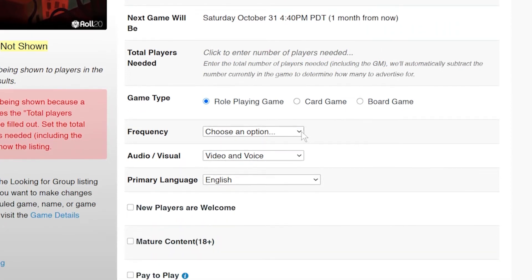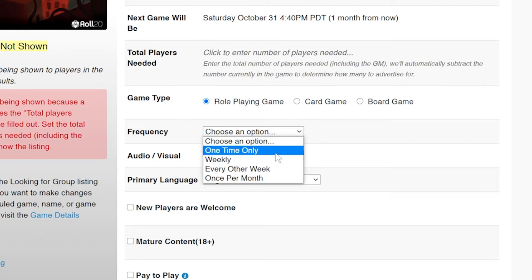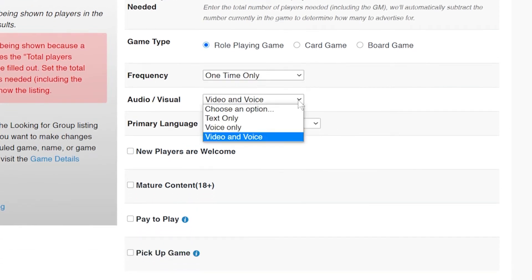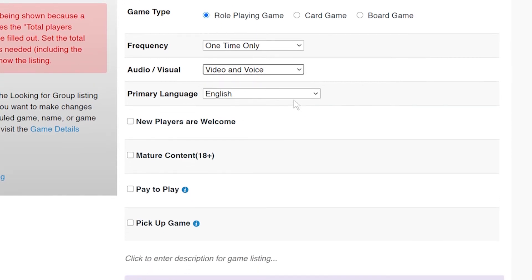Next, we have the game type, followed by the frequency — how often you'll be playing this game. The audio-visual section is whether or not you'll be using Roll20's video and voice features. Some people don't feel comfortable using video or voice with strangers, so you might want to take that into account when listing your game. Go ahead and set your primary language. And then because this is a new game and we're up for helping people learn the rules, we're going to check New Players Welcome. If we wanted people to be familiar with the system beforehand, we would not check this box.